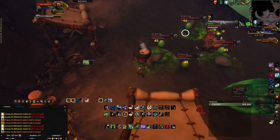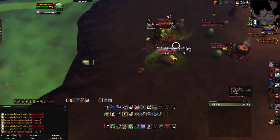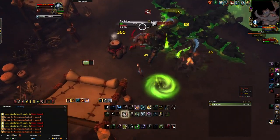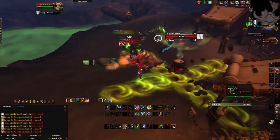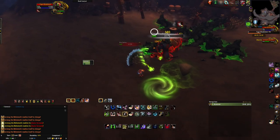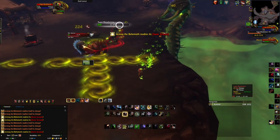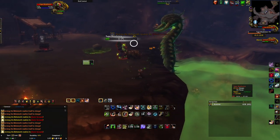You will want to run Natural Mending instead of Camouflage or anything, but you don't want to use your Exhilaration too liberally. It can help to stand close to Tugar to Freezing Trap him right when that comes out, because Freezing Trap does have travel time and we all have human reaction times. You almost certainly want your Scare Beast on a mouseover macro, and your Freezing Trap on a at-cursor macro.